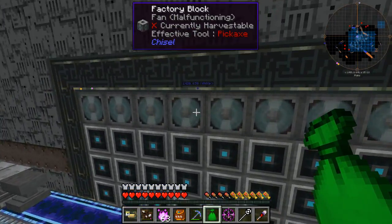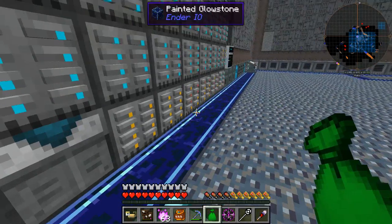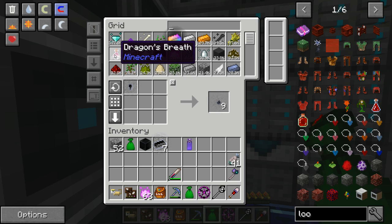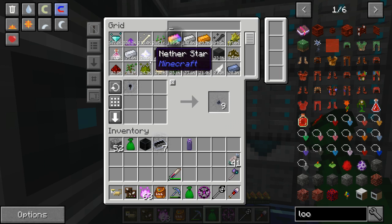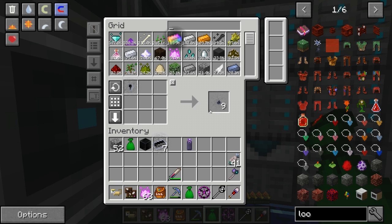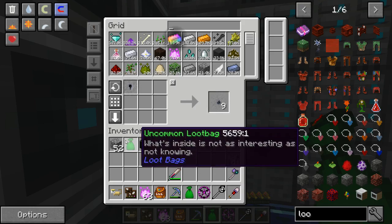It looks like I've got room to put in more drives — that's good. This is my diamond essence at the moment. We have 87,000 dragon's breath so we can use the halitosis generators, 74,000 nether stars, and 189,000 infinity ingots. We are so rich right now. I was working on the neutronium compressor — shall I just open these loot bags quickly?